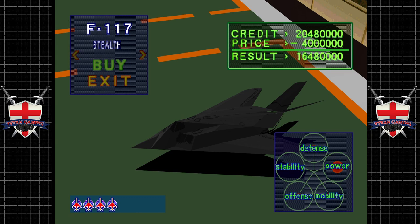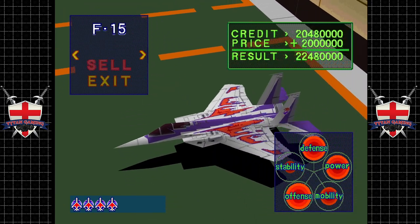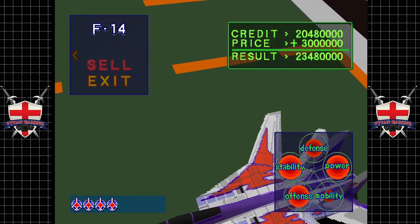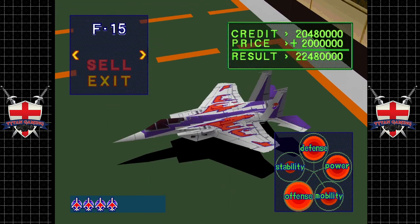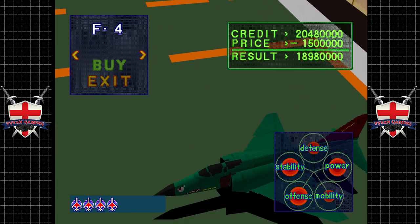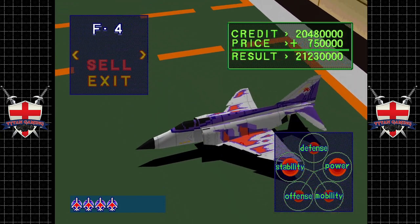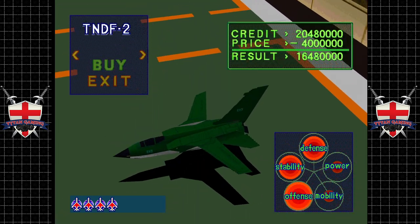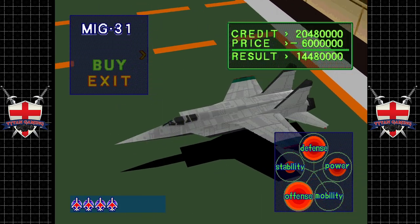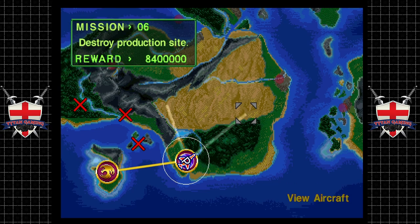Enemy stealth fighters are a pain because they will not ping up on your radar — you have to make visual contact. Once you visually identify them then they ping up. There's also an F-4 available to buy as a replacement airframe if you need it, but we're not going to need it.